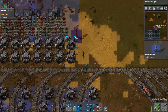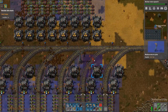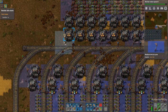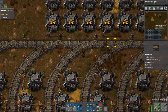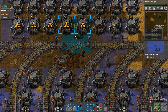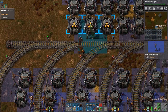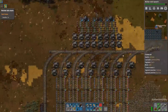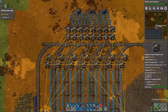We need to get these guys connected via power pole — there we go. These need also connections — not there, not there, here. Is that too far? It is too far. There we go. It's important to have quite a lot of roboports in here for charging our bots.